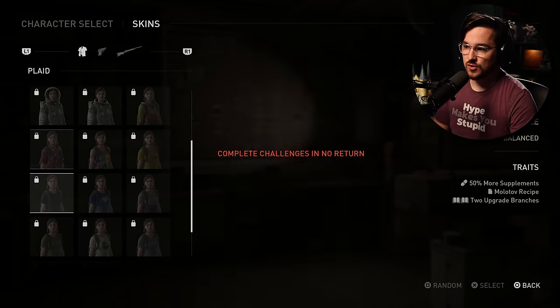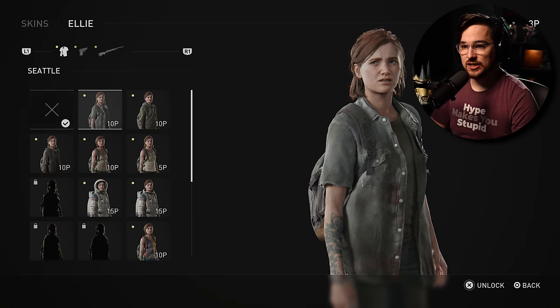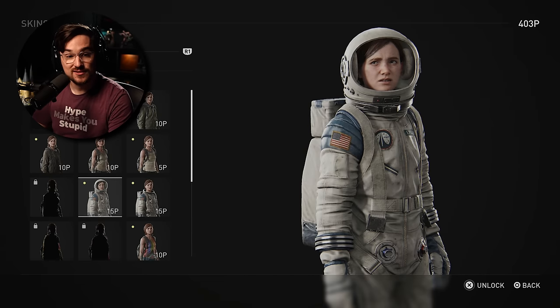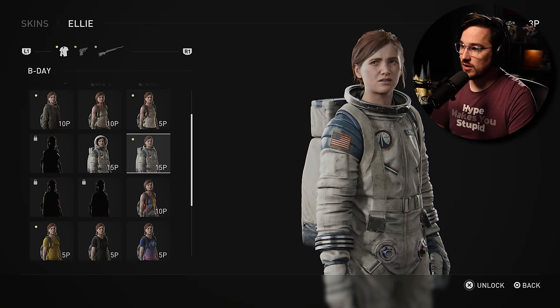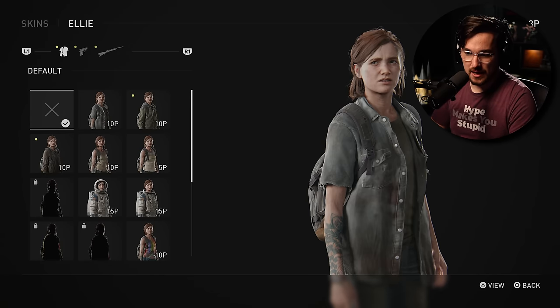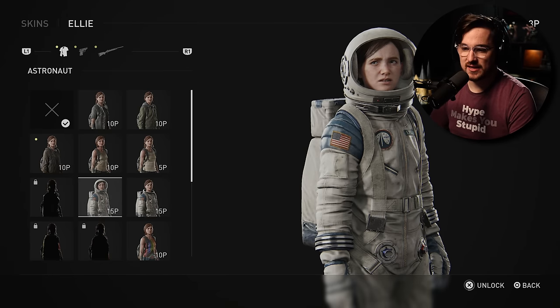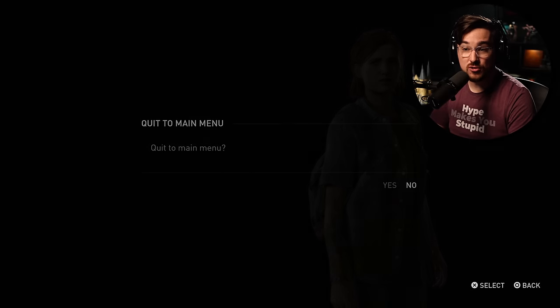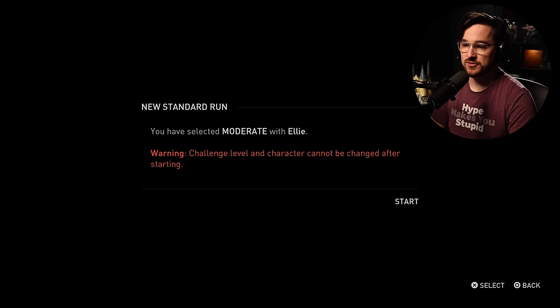You can also select different skins, which you can purchase using points. Going back to extras, you can select skins for a very low currency amount — I already have those since I've completed the game. I'm going to play as an astronaut with a helmet; that just seems like a layup. So we're going to go through No Return mode with an astronaut version of Ellie.